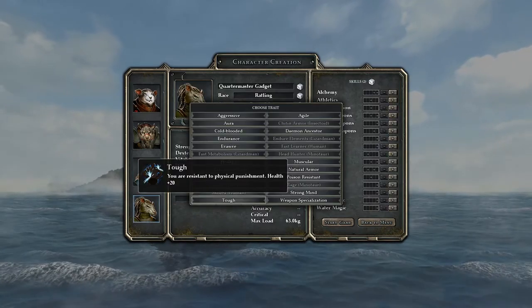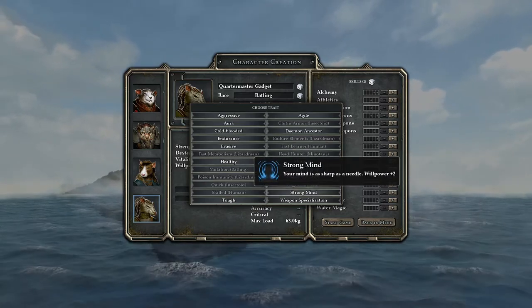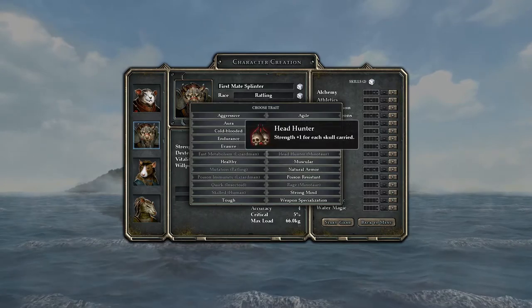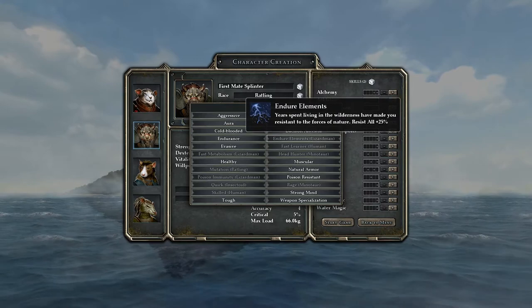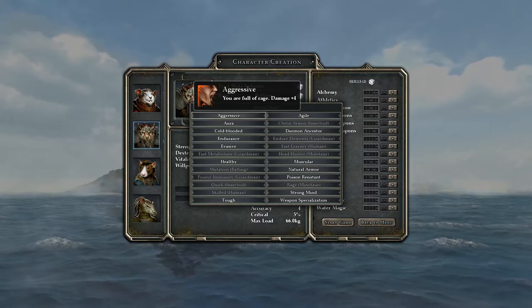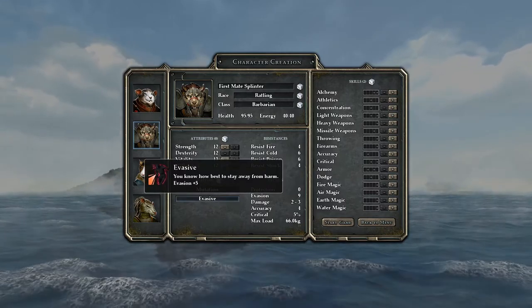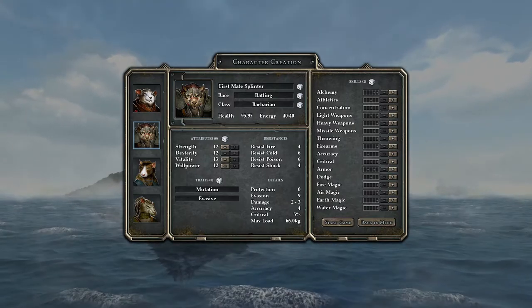That leaves Quartermaster Gadget - she's our mage so we have to go strong mind, it's the only smart pick. Actually, let's take strong mind away from Splinter - I don't think he'll need it. Instead, we'll give Splinter evasive for a little extra dodge, and with light armor that should work out fine. Gadget gets strong mind.